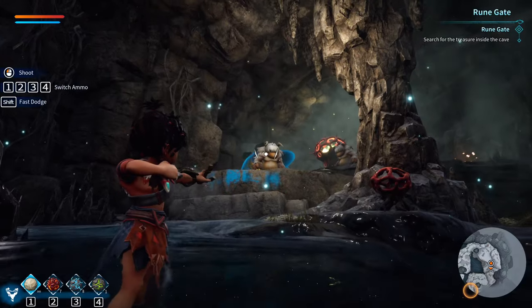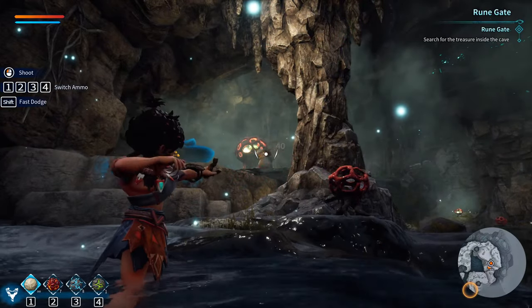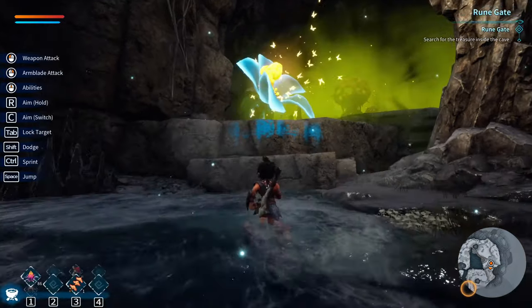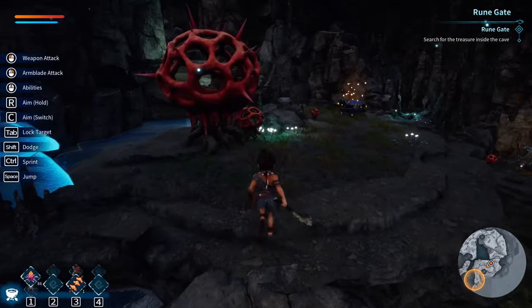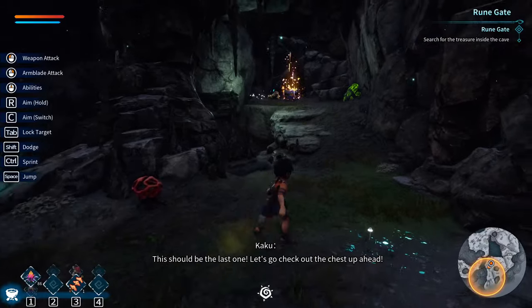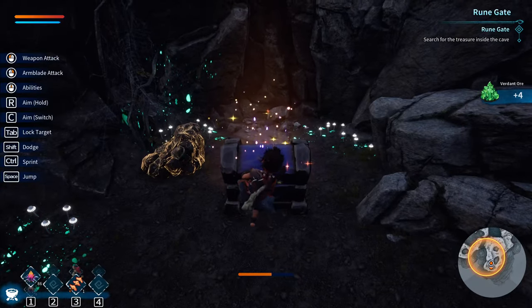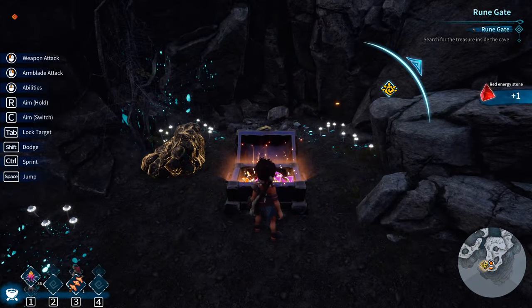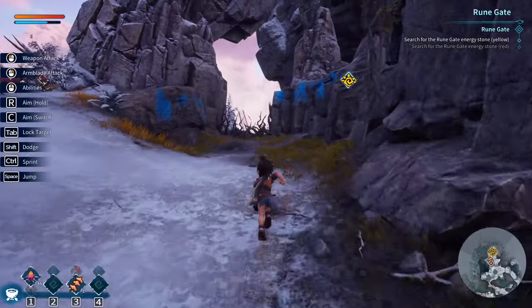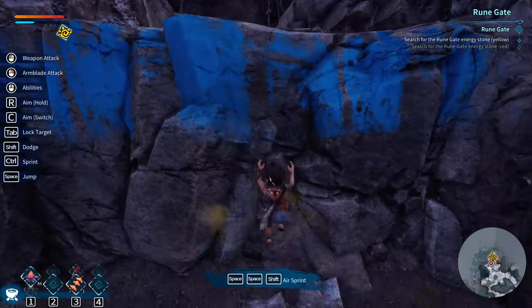There's the chest. Those guys are pretty easy to deal with. Come here chest, you son of a bitch. We got one energy stone - red. We're going to go up somehow. Run and double jump - I forgot to double jump. Space, space, shift for air sprint. Everything is strangely backwards.